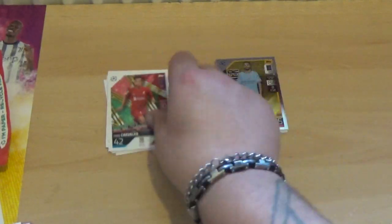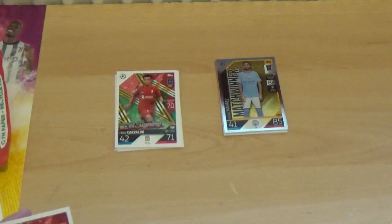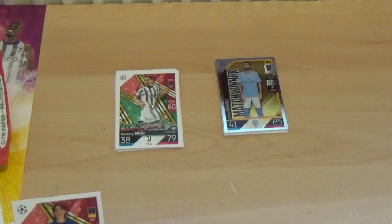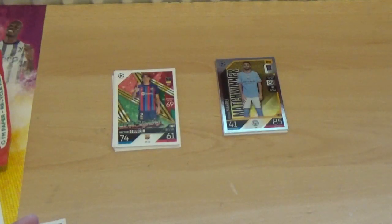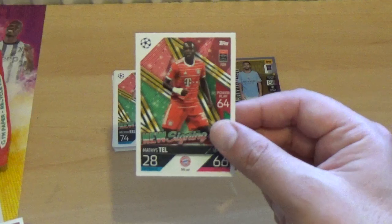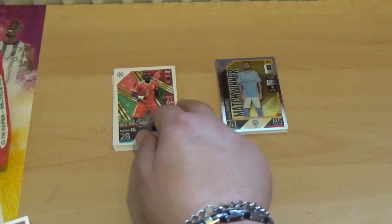Fabio Carvalho, the ex-Fulham youngster now of Liverpool. Arkadius Millic of Juventus on loan, of course. Hector Bellerin, the former Arsenal full-back now at Barcelona. Matias Tell — I think that's the guy that was on the front of the packaging from Bayern Munich.